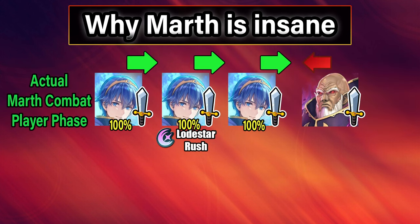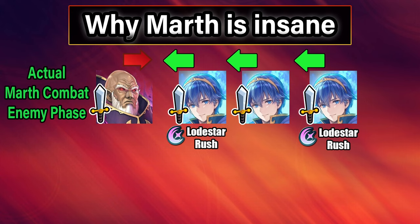But wait, there's more. Remember, Emblem Marth has a built-in desperation effect. So on player phase, his combat actually looks like this: he will attack, attack again and proc Lodestar Rush, then attack again — all before the opponent gets to hit him a single time. There are not a lot of heroes in the game surviving this. And on enemy phase, Medias will attack, then Marth will Lodestar Rush, then attack, and then Lodestar Rush again.